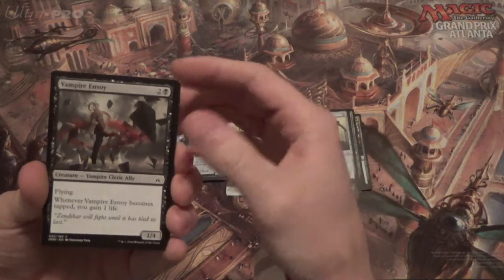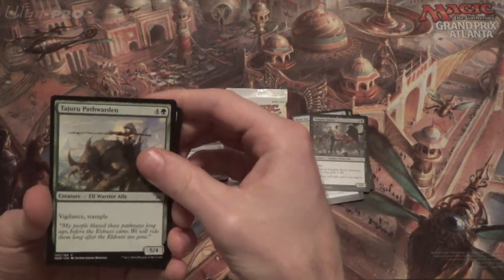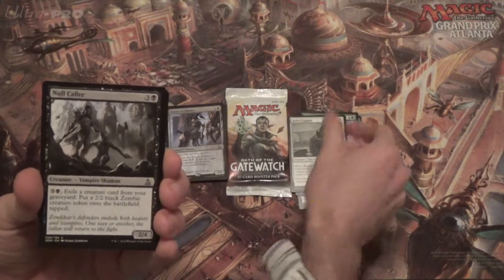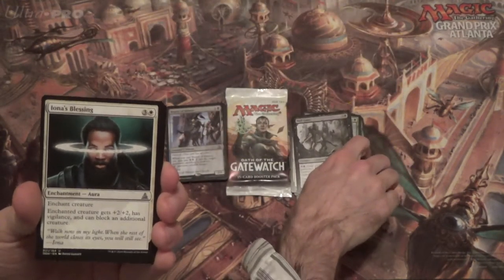Vampire Envoy, Tajuru Pathwarden — 5/4 with Vigilance and Trample. For our first uncommon: Relief Captain, then Null Caller, and then Iona's Blessing.